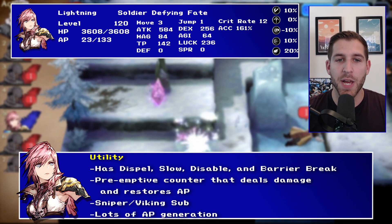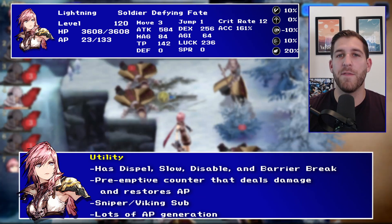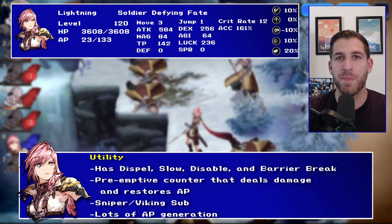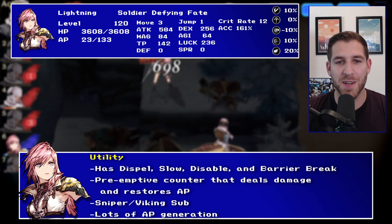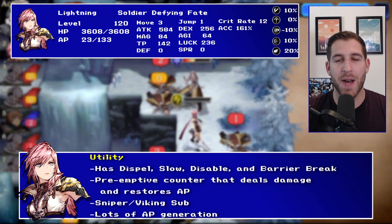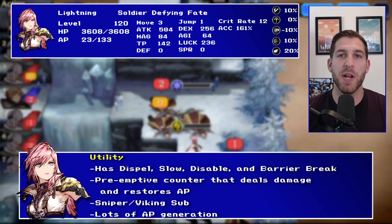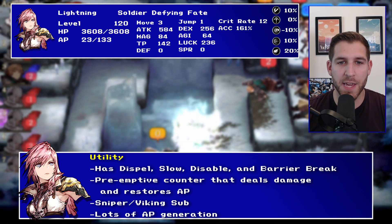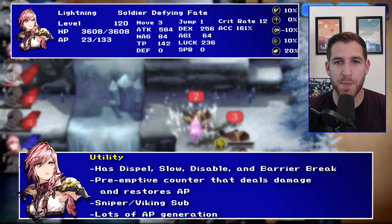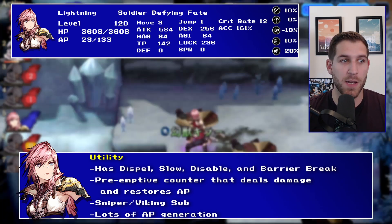Sniper and Viking sub jobs give you different things: more debuffs with the sniper sub job. With Viking, you get the utility of a passive that gives you 15% missile resistance — good on its own — but you also get some more attack on a passive, access to some other status effects, more slashing skills. Nothing really that special until we see a buff for Viking in the future, but definitely very, very cool to have those two sub jobs.